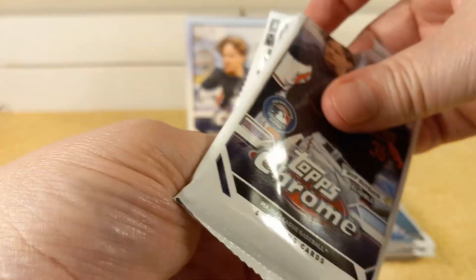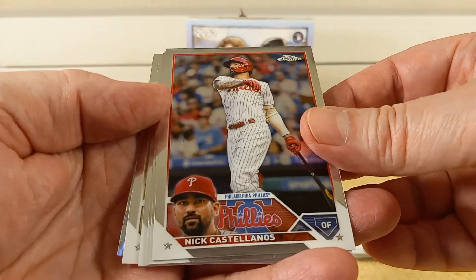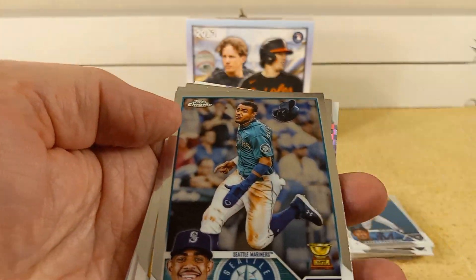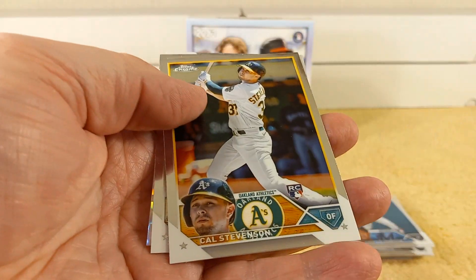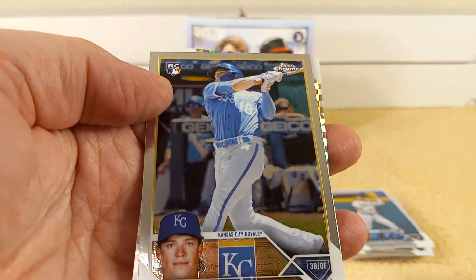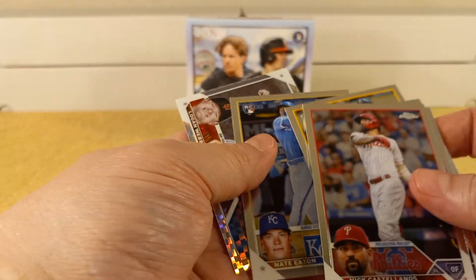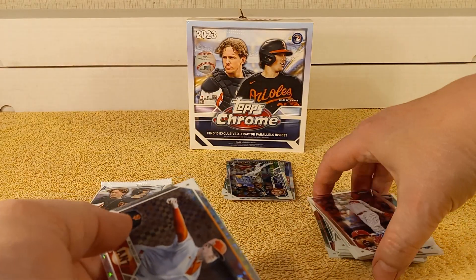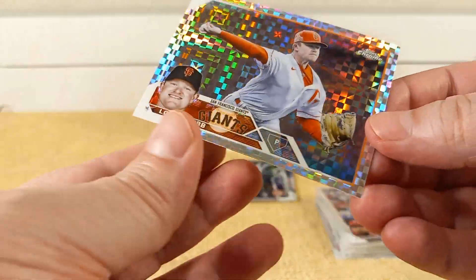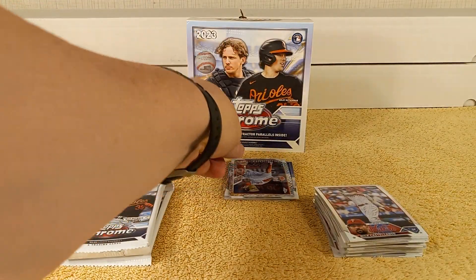Next pack — Castellanos, Oscar Gonzalez rookie card, J-Rod rookie card, Cal Stevenson rookie card, Nate Eaton rookie card. See, it says RC — that means it's a rookie card. And Logan Webb is the X-Fractor, exclusive X-Fractor card.